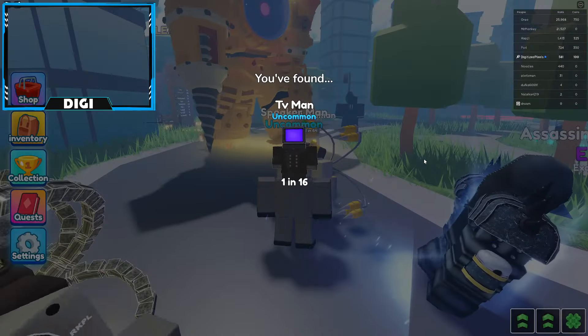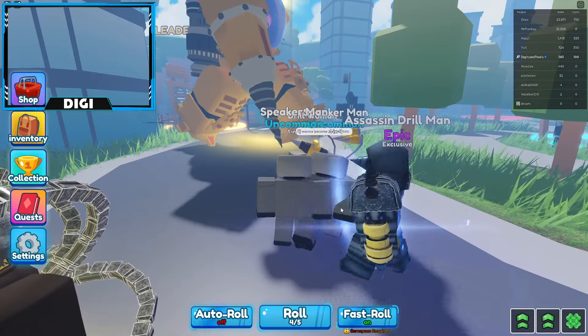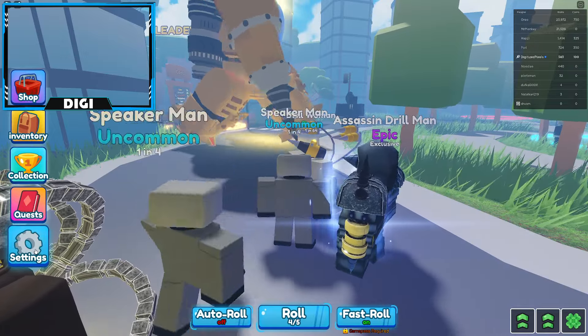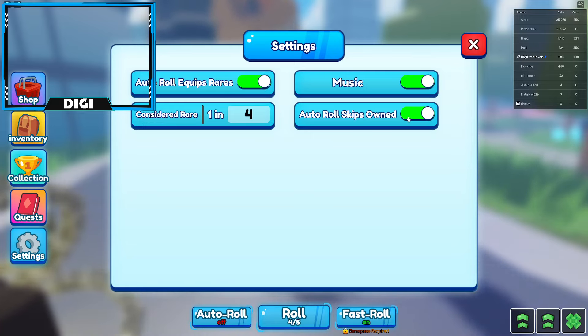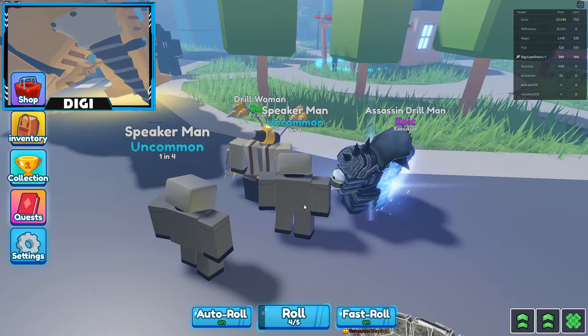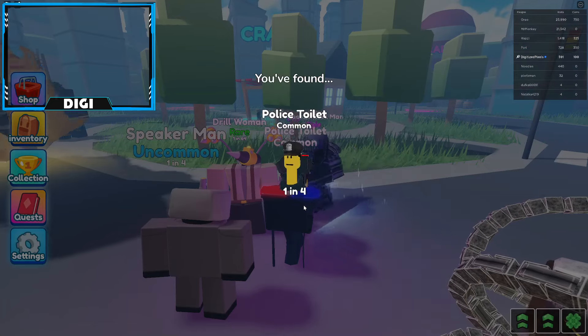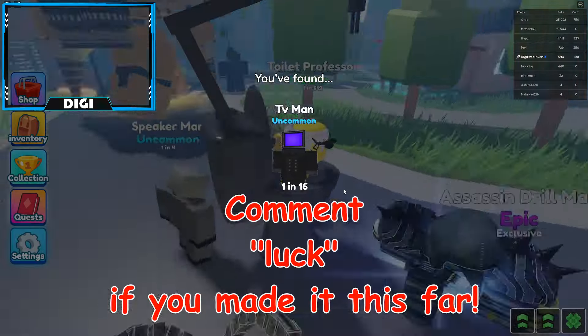If you have Auto Roll set but don't have Auto Equip selected, it will not save the characters. So what you want is to have Auto Equip on so they get saved automatically. This is pretty much what it looks like if you just leave it running.